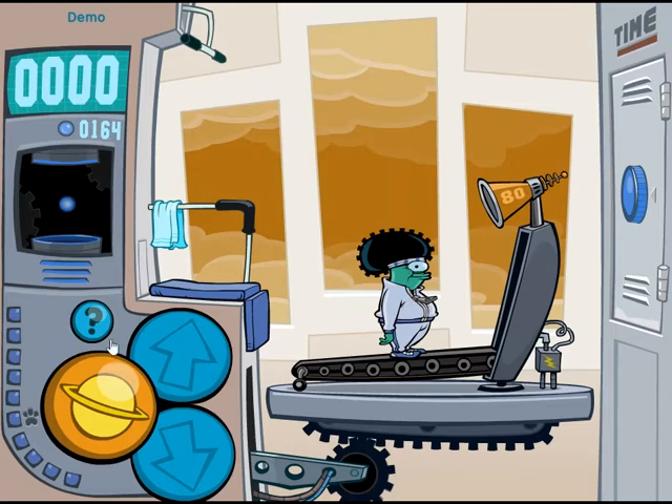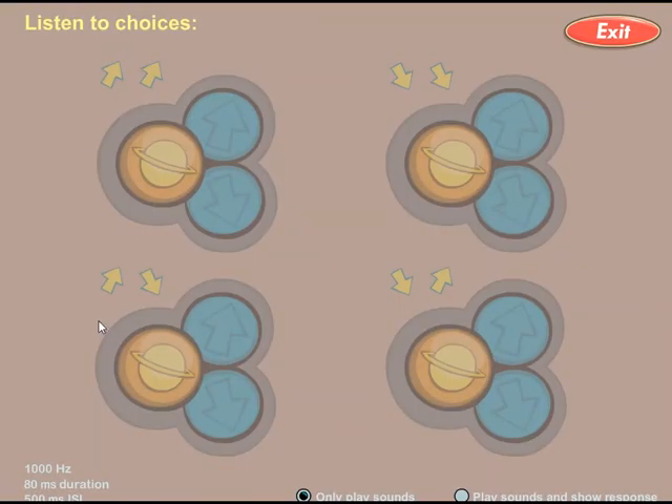I want to get a little practice first at hearing the two sounds so that I can tell which one's which. So I'm going to click on the question mark, which is the help mode. And in here, I can listen to the sounds so that I can be ready for them when I'm playing the game.